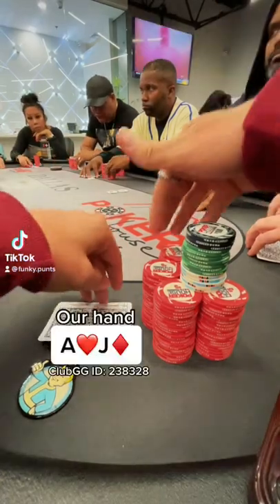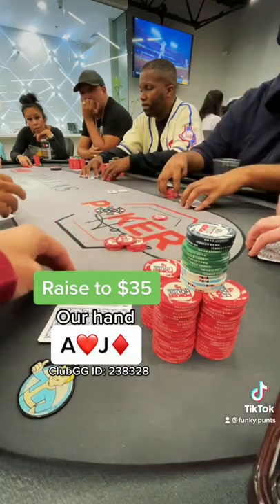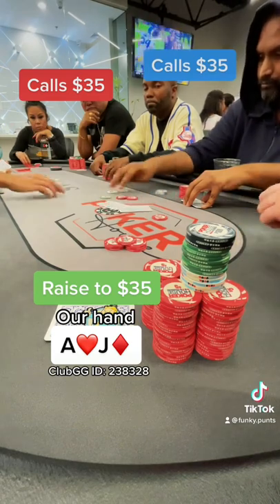We look down at Ace Jack offsuit. We're playing 1-2-5. There's a straddle on the button and a limper behind us, so we're going to go a little bit bigger here and protect our hand. We're going to make it $35. We get one caller from the cutoff and one caller from the big blind.